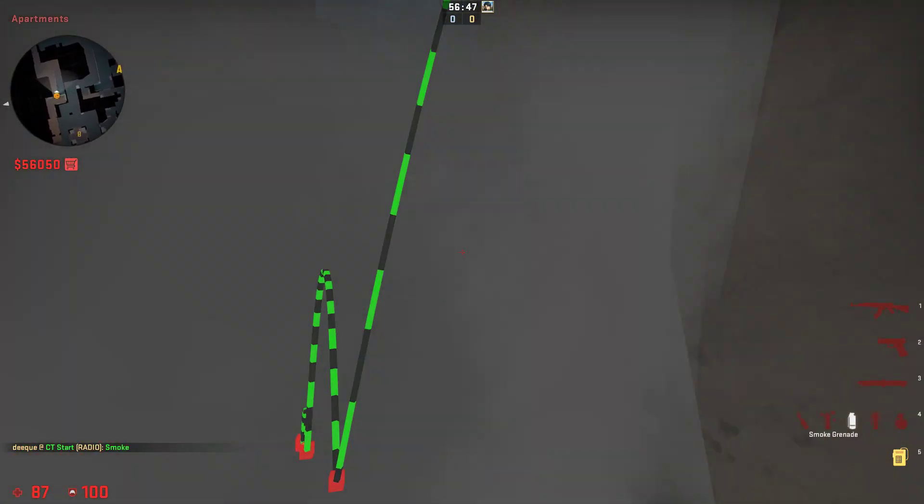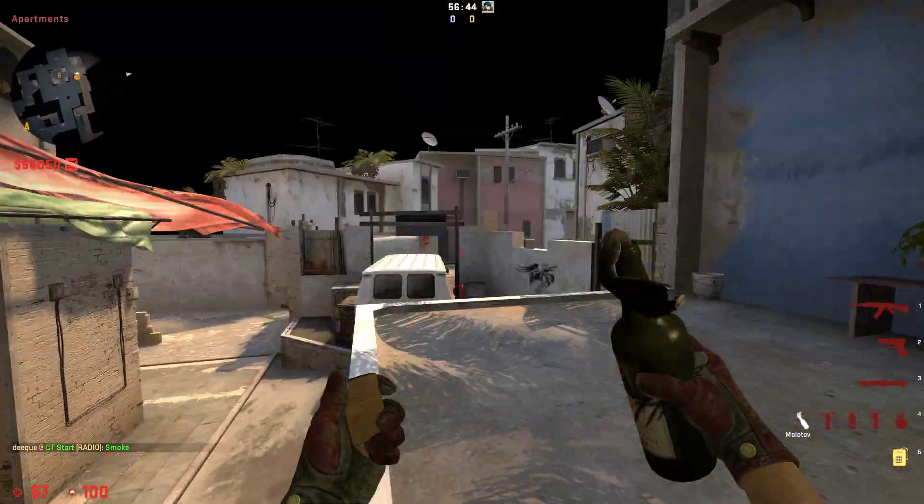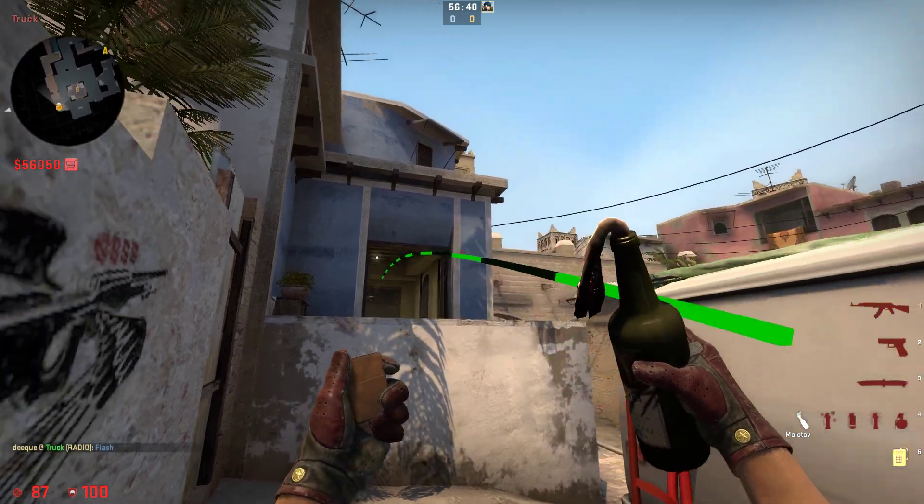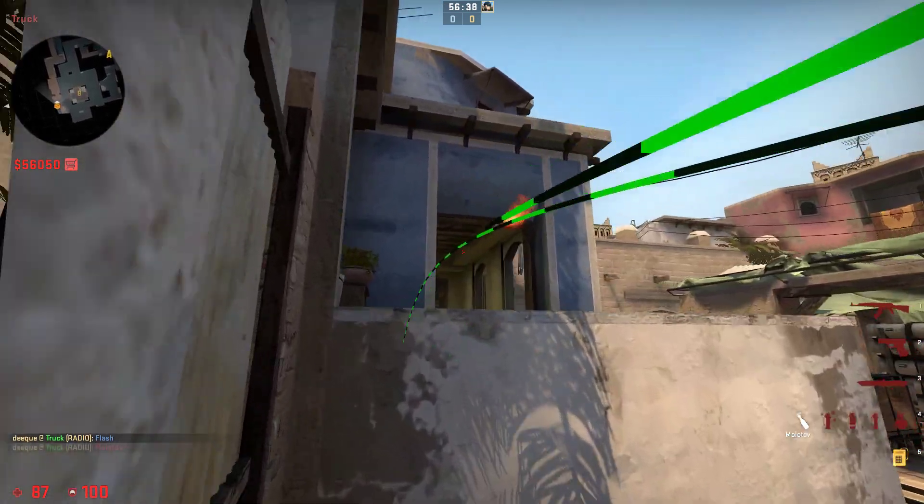Perfectly every time. It's a pretty loose and easy smoke to throw, and you can either combo it up with you getting close and get a teammate to flush you, or you can throw this molly right here.